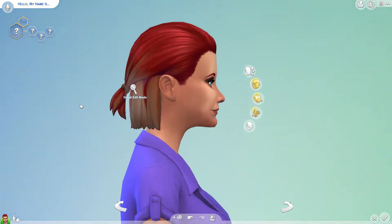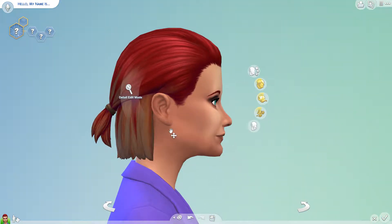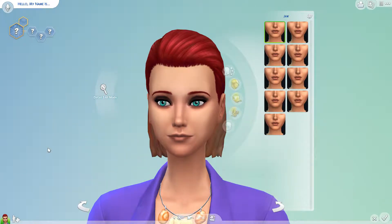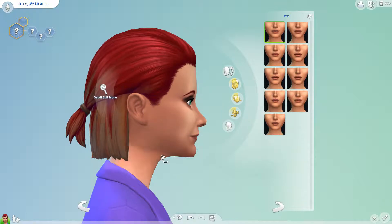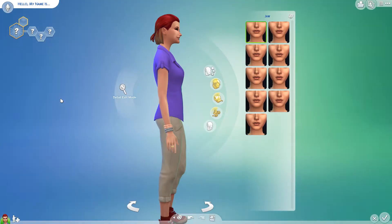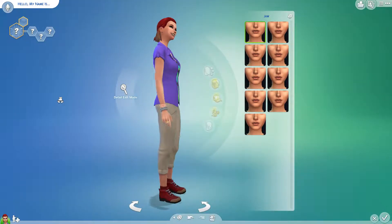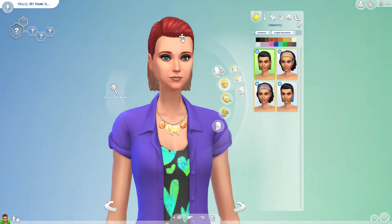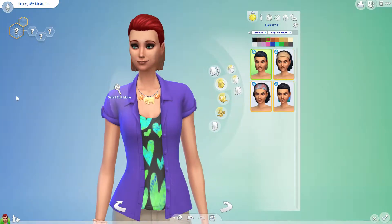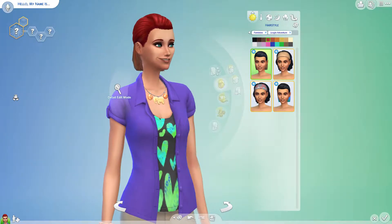I can't get that jawline right — like a cut jawline, how do I do that? Is it this bit? Yeah, I think it is. Is there a way to raise that up? No? Okay. She's cute — okay, I like her. Should I keep the new pack hair or give her something better?